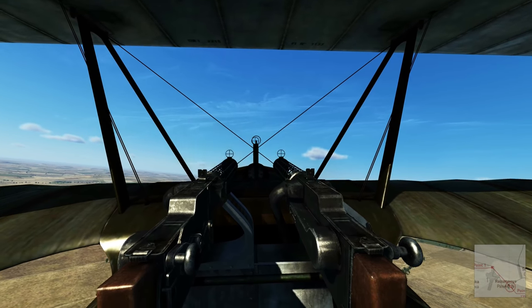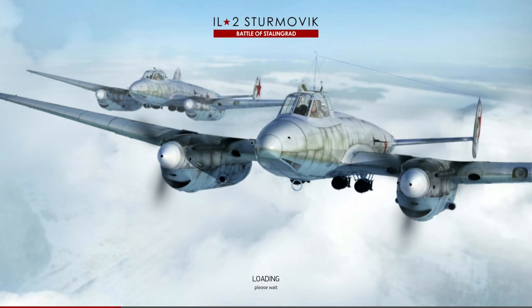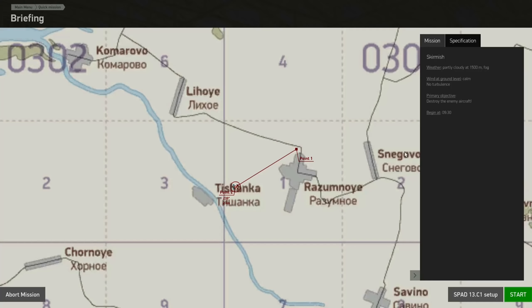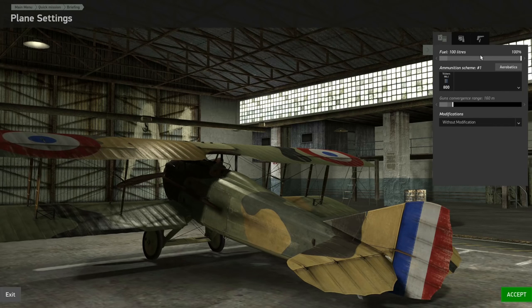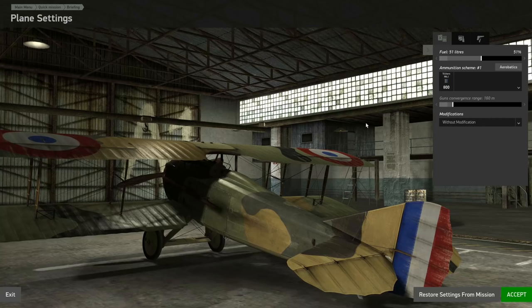Let's have a look at the SPAD now. SPADs are on our side, Fokkers on theirs. Checking the customisation options: same fuel setup so about half fuel. Gun convergence is nice and short. There are a couple of collimator modifications — I don't really like those because they're long thin telescope things, very difficult to use. There's also a bomb sight, balloon gun, etc. I'm just going to stick with the default 800 rounds and no mods.